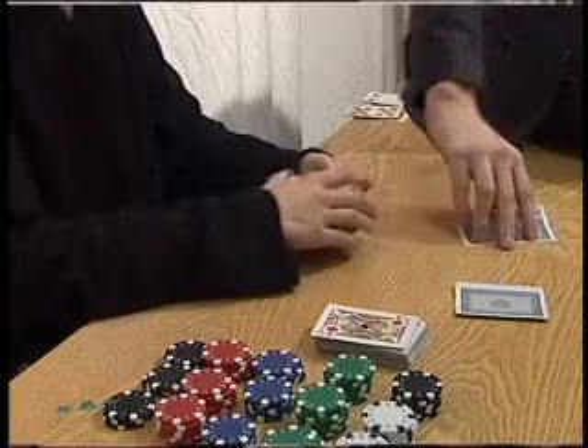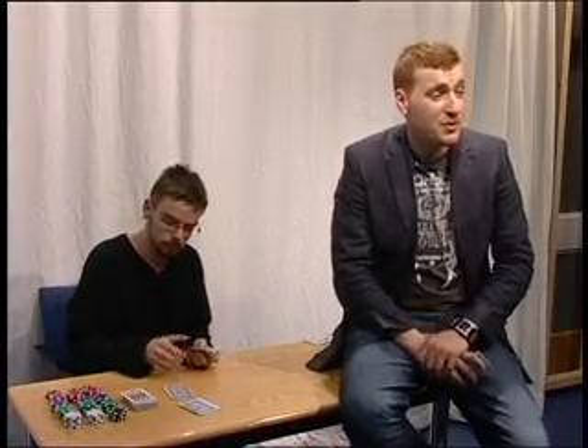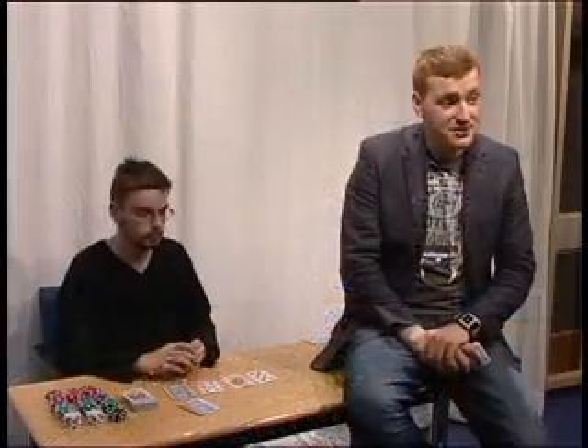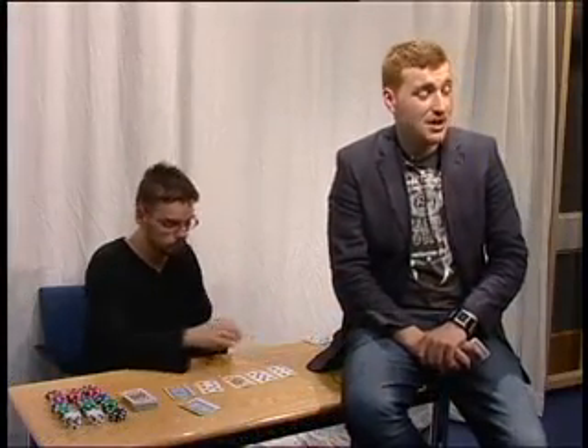Each player gets two cards and then the betting starts. After the first round of betting, the dealer turns over three cards on the table, which everyone can see and use to make their hand. This is called a flop. Another round of betting follows this, and then a fourth card is turned over, followed by another round of betting and then the final card.